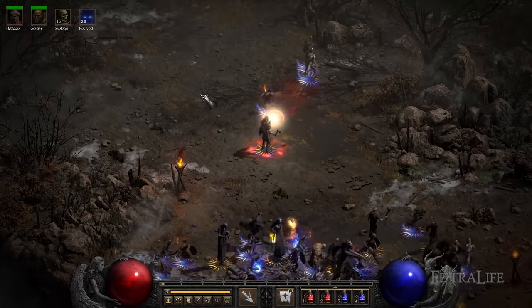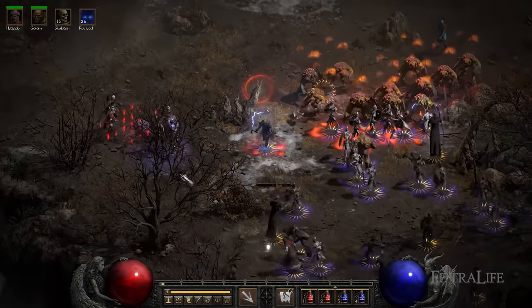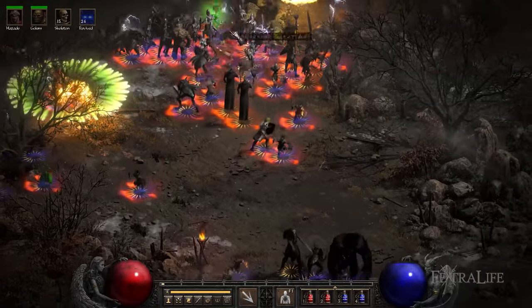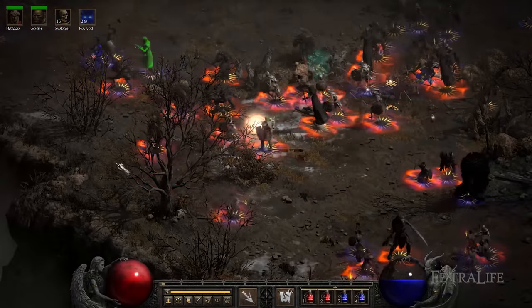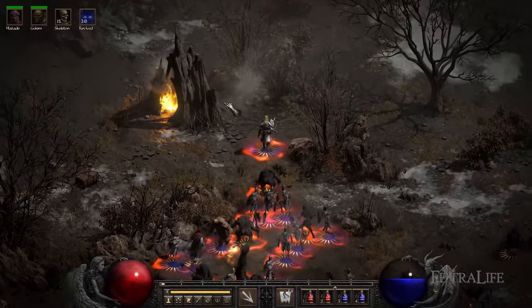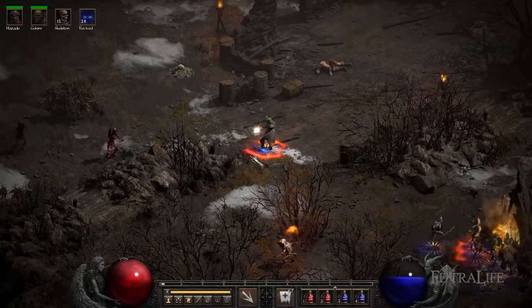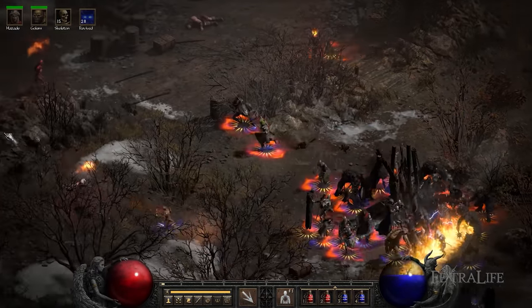Revived monsters will do their normal and skilled attacks, but they will not raise other monsters. Some monsters have special attacks such as lightning, fireballs, meteors, and blizzards. Once you convert these monsters, they will use their special attacks against their former friends. It is also worth mentioning that revived monsters will not act like your regular minions, but instead retain their regular mechanics and movements. This means that cowardly monsters will usually move away from the battlefield, and others might be slow or have idle times.